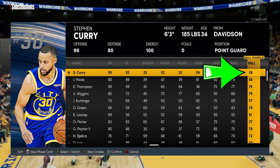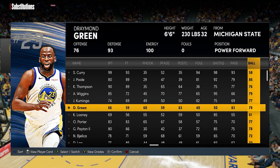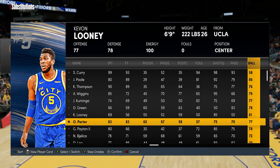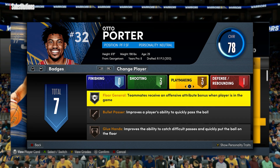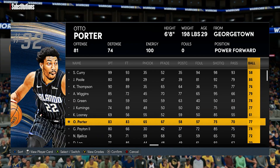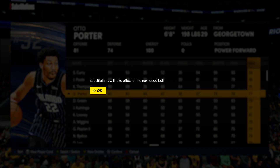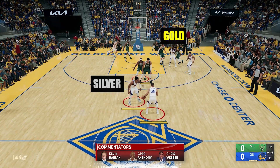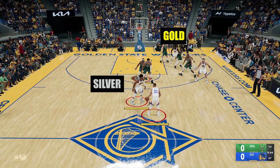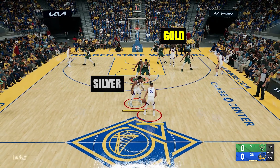Going back — if you have one gold and one silver, which one will work? Is it the higher upgrade, or maybe whoever is closer to you that has the badge? With this test we got Draymond with gold and Otto with silver, and Steph's ball handles are set to 58. If Steph can do the momentum crossover it means gold kicked in because that's plus three. We put Otto closer to Steph, and as you can see here Steph can do the momentum — meaning gold kicked in, so the higher upgrade will always work.